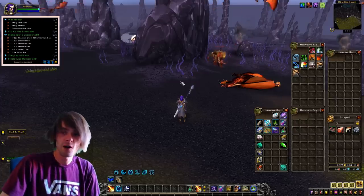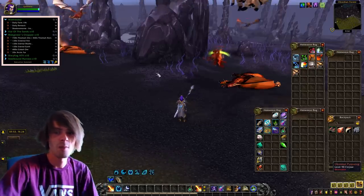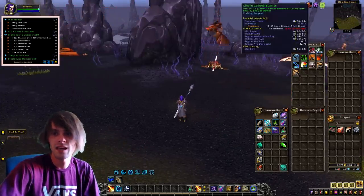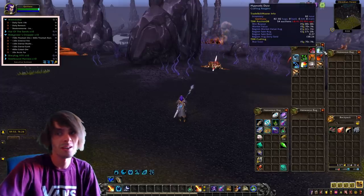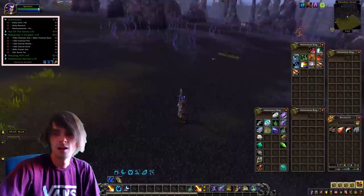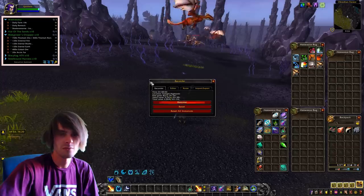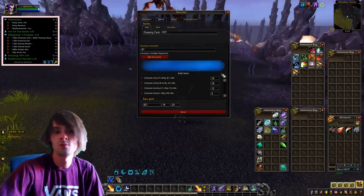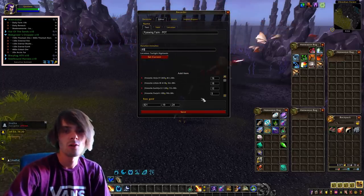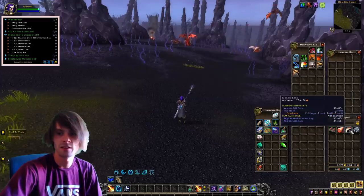That is the farm for the day. We actually picked up quite a lot - we got 36 pyrite ore which will help with the vial of the sands. I might do this farm a lot more. The greater celestial essence and hypnotic dust was quite a lot - 82 of them - and we also got some volatiles and all the stuff from the potion of treasure finding. From this farm we also got 821 raw gold just by vendoring things like the dragon's feet and that kind of stuff.